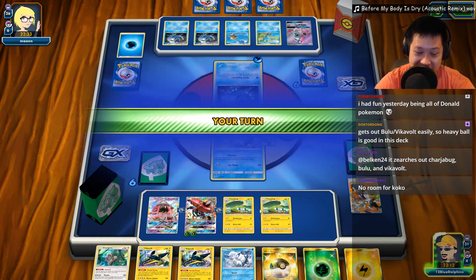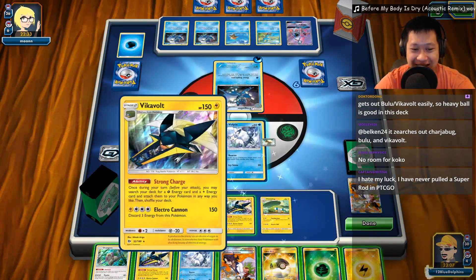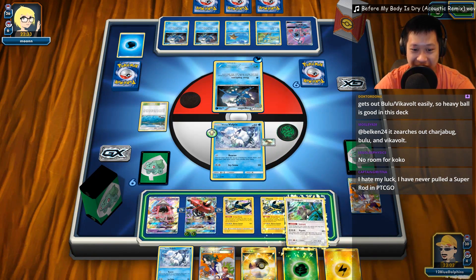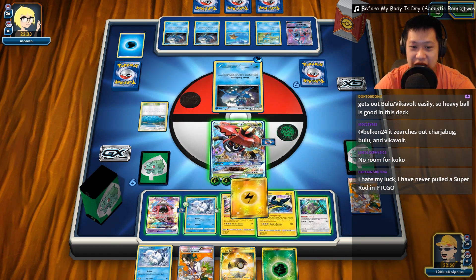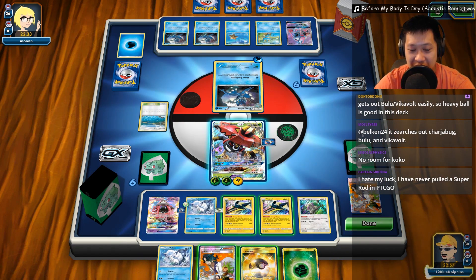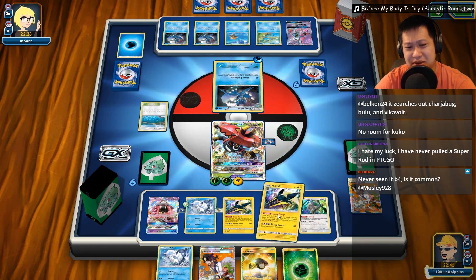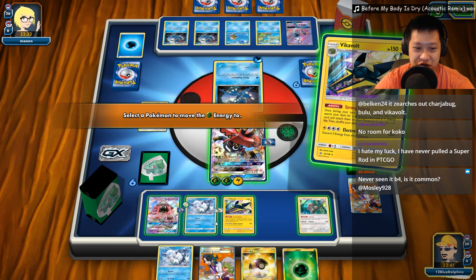Alright, let's go ahead and get a double Vikavolt up. You couldn't stop me from this, no ends. I don't have any draw supporters, so now we are cooking. We are really, really cooking. Let's go ahead and just retreat this out, send the Bulu out. You can have a Lightning Energy. Oh man, we don't have another Bulu that we can bench for. I don't need anything at this point. I can Strong Charge whatever I want. You want to Strong Charge to get somebody else up? Bulu might go down, something might shut down later. Let's go ahead and double Strong Charge.